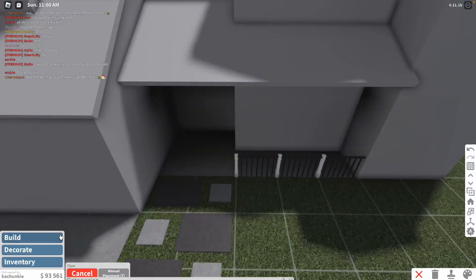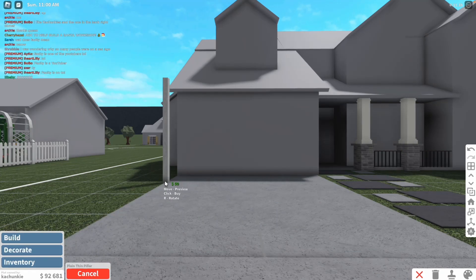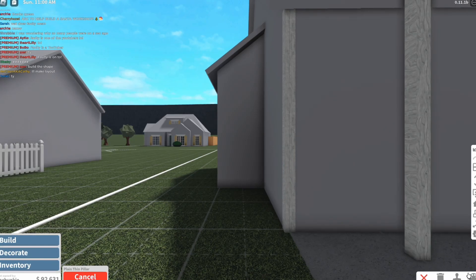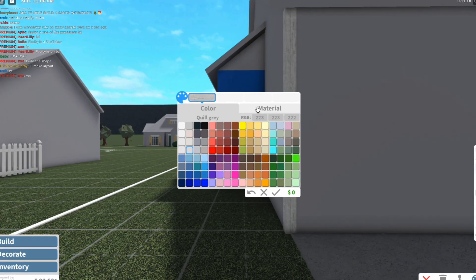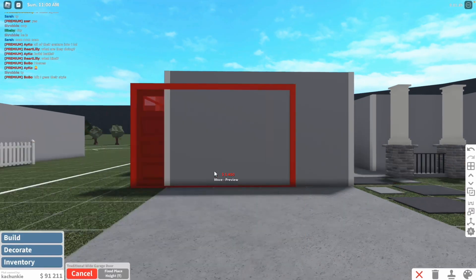Here's the house so far — we've made a lot of progress. This is cute. I want to place pillars around the house. You can change the texture but it stays the same color, and this color isn't too bad — it's a quilt gray. Now let's add the garage door.